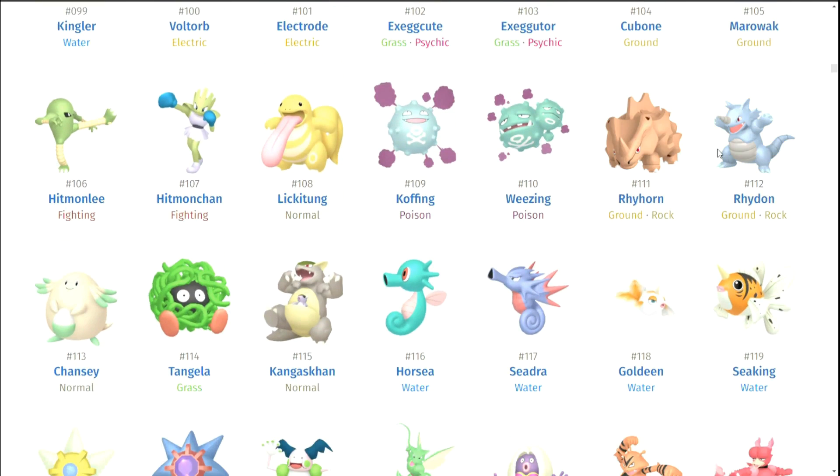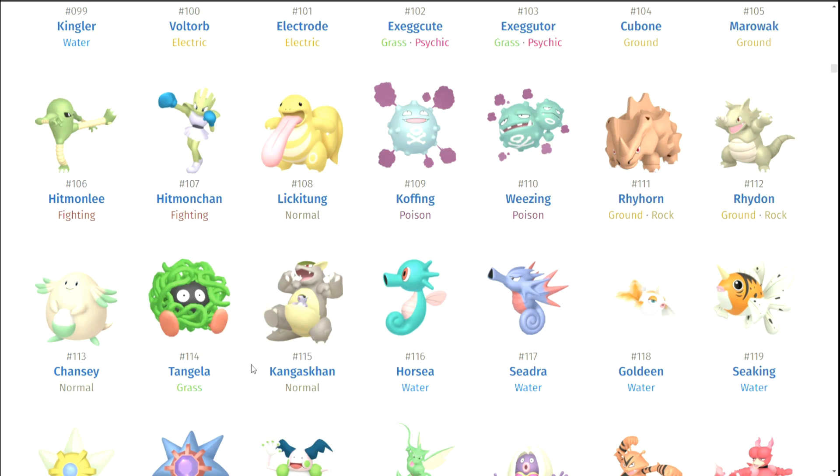Rhyhorn and Rhydon — nope. Chansey — nope. Tangela — it's funny because looking at Tangela it's kind of like the regular Tangela should have been that color, because it's a grass type made of vines but it's just blue. It feels like this would be the shiny and that would be the regular form — kind of weird. Kangaskhan looks dead, that's kind of weird. Horsea — no. Goldeen, Seaking — no.